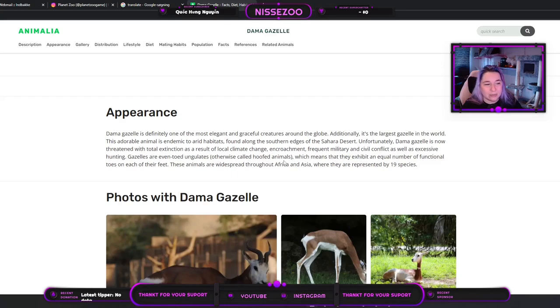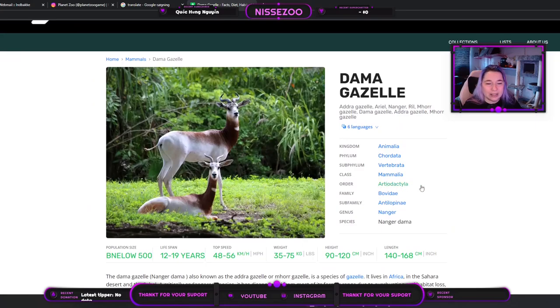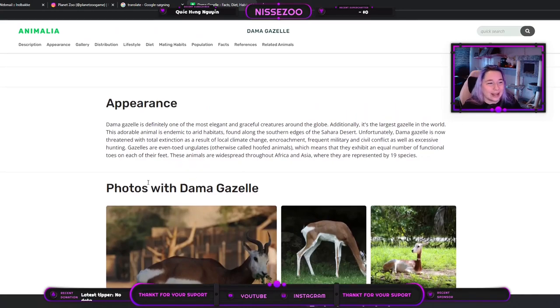The gazelles are even-toed ungulates, otherwise called hoofed animals. This order means they exhibit an equal number of functional toes on each of their feet — it doesn't have to be two, it can also be four. It can actually be an uneven number, but they lay their weight on an even number. These animals are widespread throughout Africa and Asia, represented by 19 species.